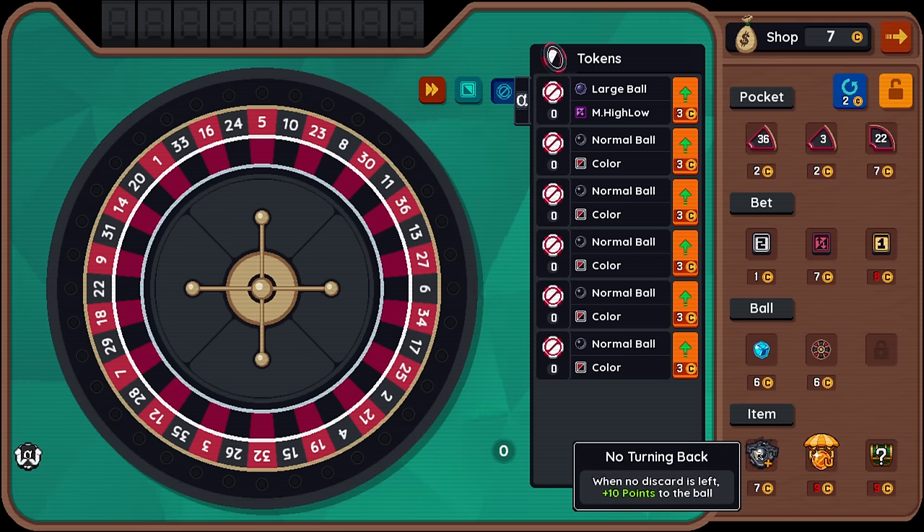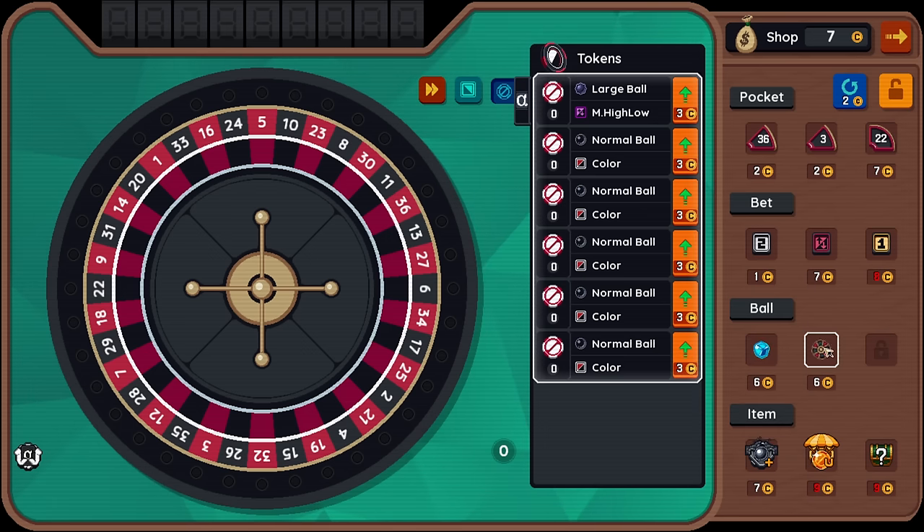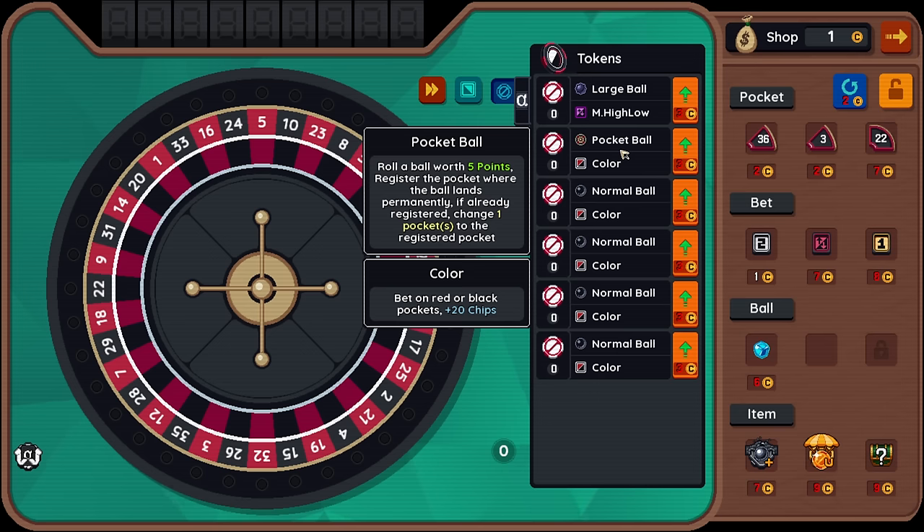When no discard is left, plus 10 points to the ball. Pocket ball: roll a ball, register the pocket where the ball lands permanently. If already registered, change the pocket to the registered pocket. Let's experiment with it, because I don't understand it — and we won't learn without testing.